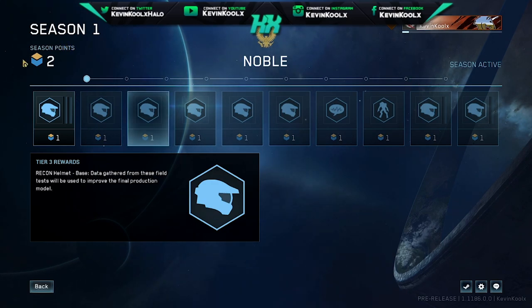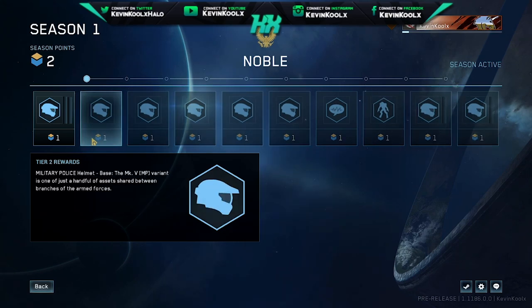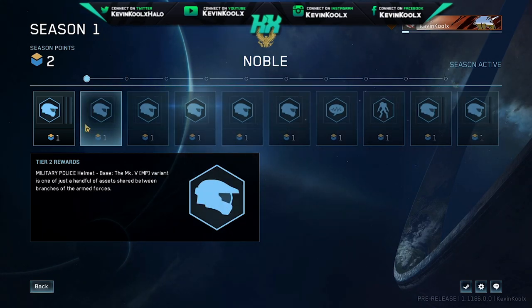I have season points, and the way season points work — as you can probably tell just by looking at this — each block costs one season point. Currently I could unlock this one and this one, but I can't unlock the second one just yet until I get enough XP or have played enough games where I can have it available for me to unlock, if that makes sense.